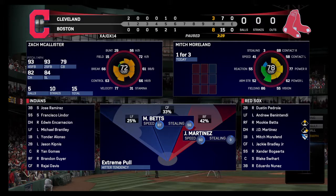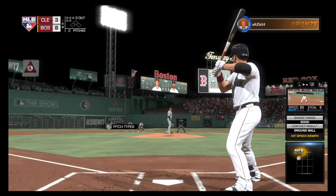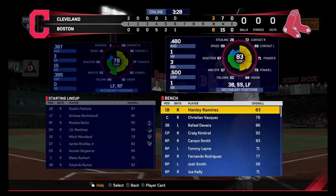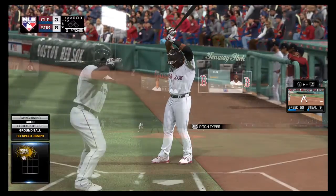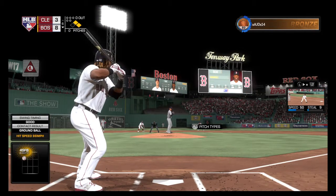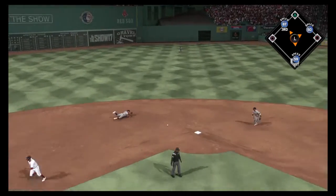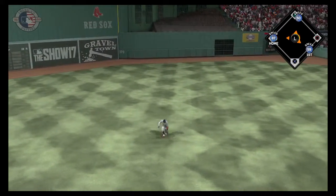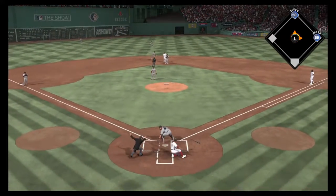Here's first base — now Mitch Moreland's got a hit. Tyler Olsen is into the ball game, making his fifth appearance of the season. Hanley Ramirez will get a chance to swing the bat here with runners at first and second and nobody out in the inning. Hit hard back up the middle — and that's through into center field, base hit, and he is in there.